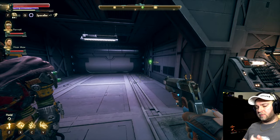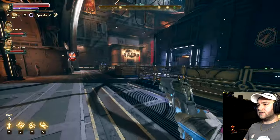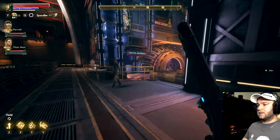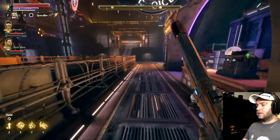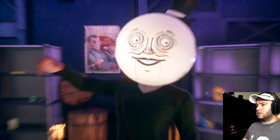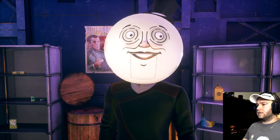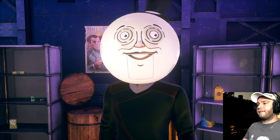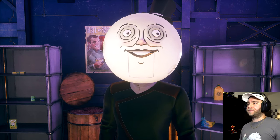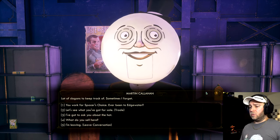More side quests! Let's go do that one before we get stuck picking up any other side quests around here. Sorry Vicar, you're gonna have to wait for your book thing. Is it just me or is Groundbreaker feeling extra chilly? Maybe you ought to help yourself to a piping hot frozen dinner. It's Spacer's Choice — Spacer's: Taste the Freedom. I hate those guys. A lot of slogans to keep track of, sometimes I forget.